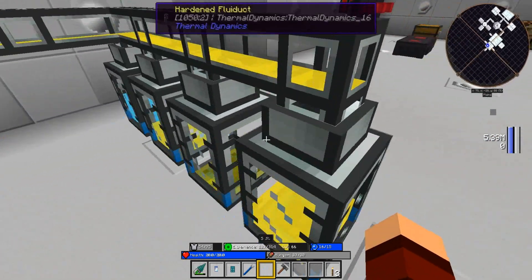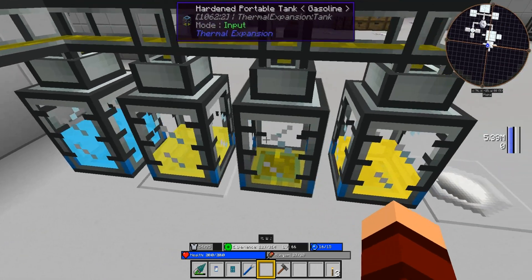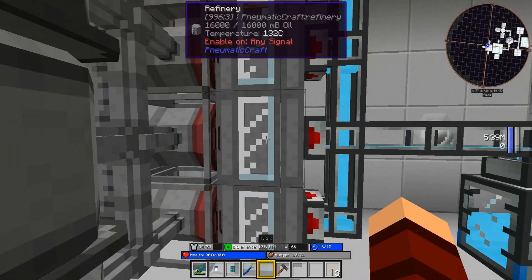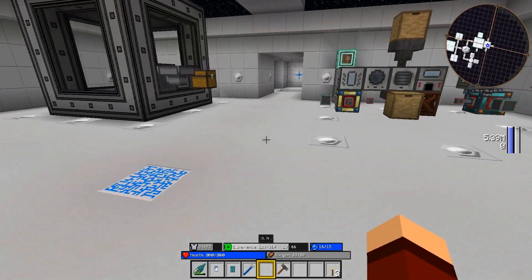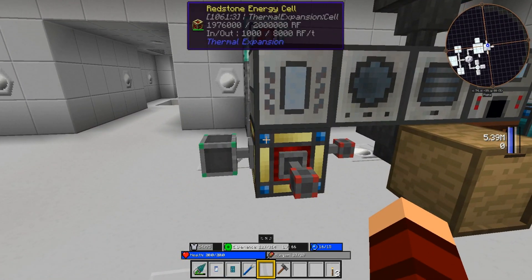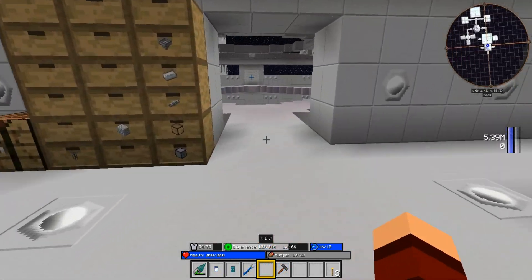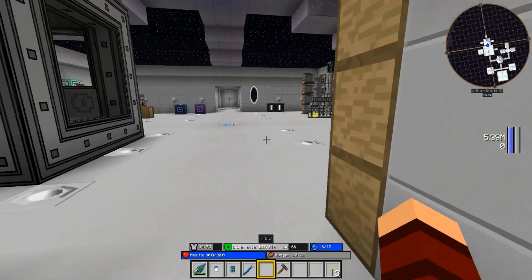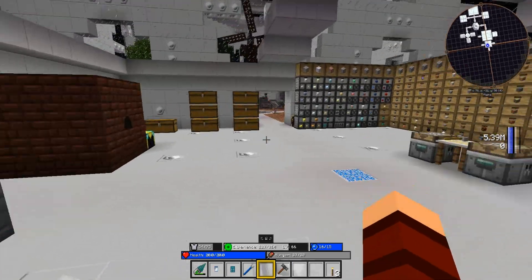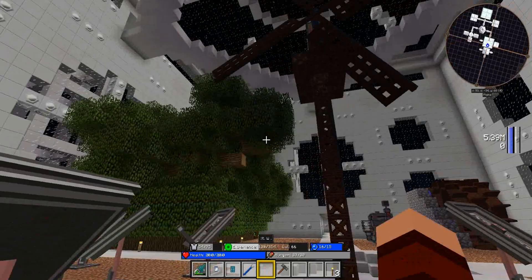As we play through, as these tanks fill up, I can use the diesel - we've got over 11 buckets of that - and the gasoline. Gasoline will get us a better burn rate. As long as we keep this running, our power is decent; you can see it going back up just off our conductor masses. If I want to use the quarry, which I'd like to get back into, I'll definitely want backup power to keep things refilled.